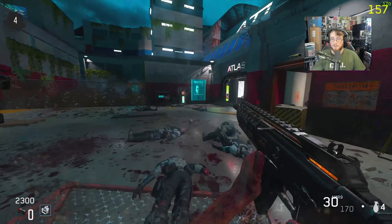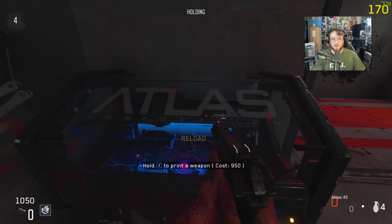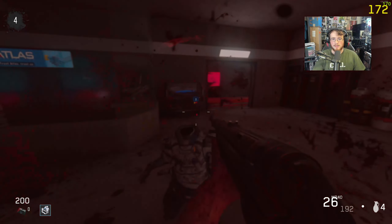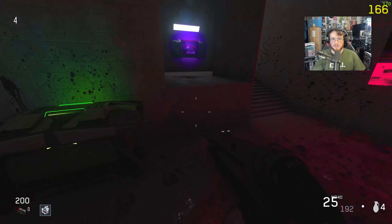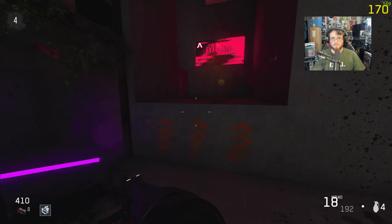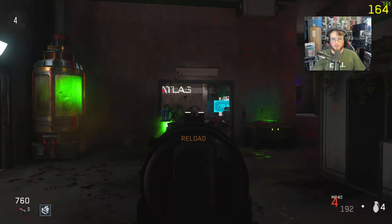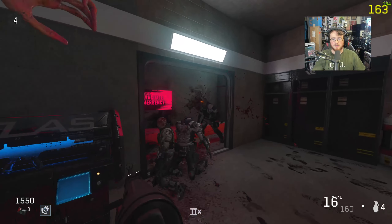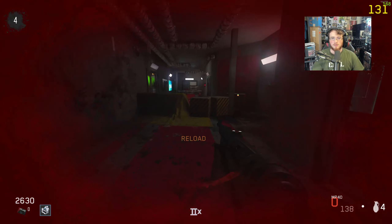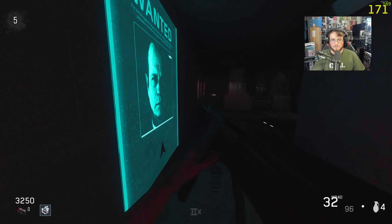I like the implementation of Black Ops 3 stuff for Advanced Warfare. Honestly if this map was actually in Black Ops 3, I think it would be a lot better. Oh my gosh — I just got the MP40 out of the mystery box for 950 points! I love the sights — the white looks awesome. And there's an AK-47 on the wall too; I'll be saving up for that. This area is where you use the exosuits, and I like how there are more places to use them here.